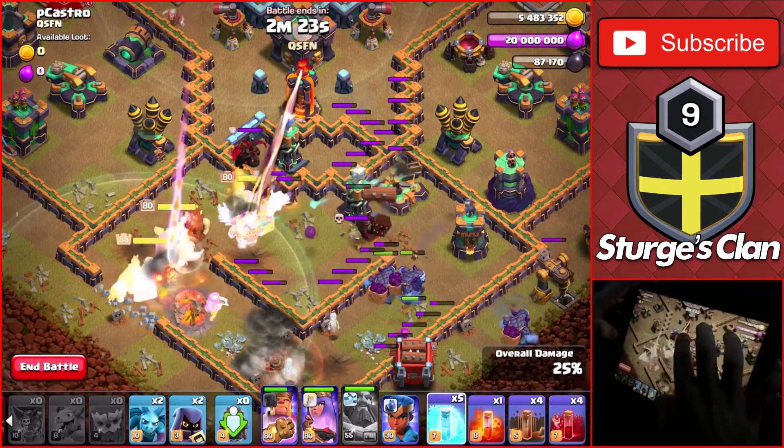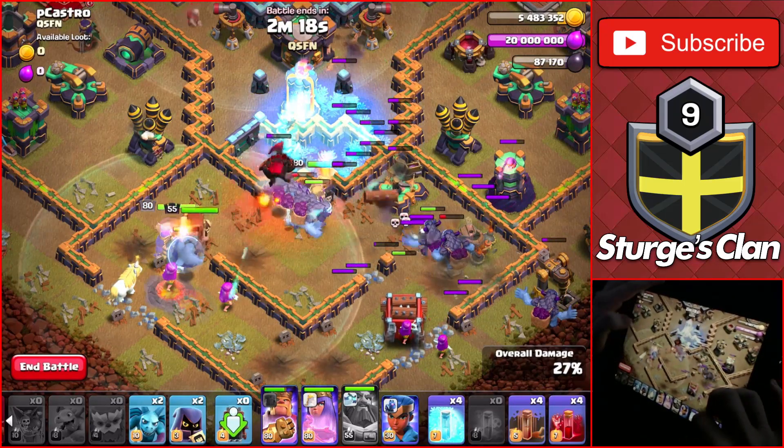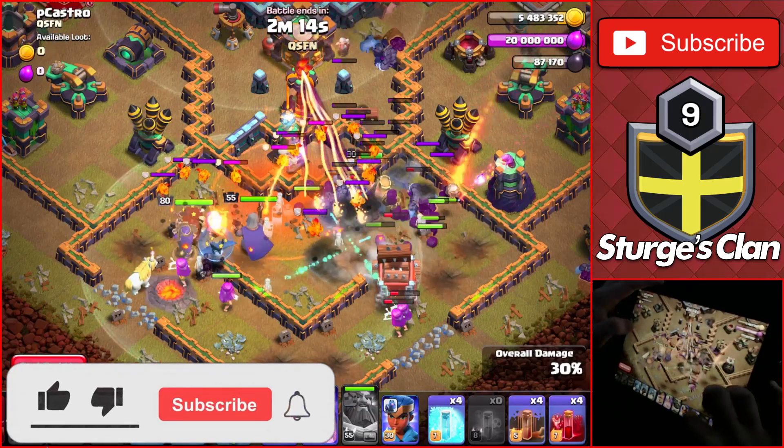As you head towards the eagle, the clan castle troops will begin to come out, which won't be a problem until the lava hound is about to pop. Once that happens, make sure to drop the poison spell to take down the lava pups.